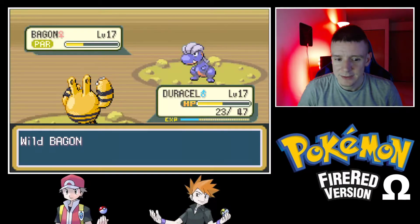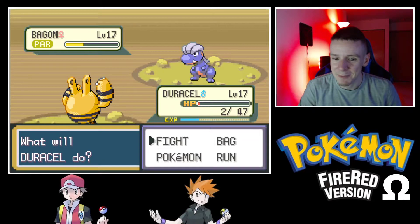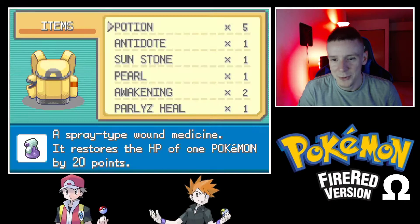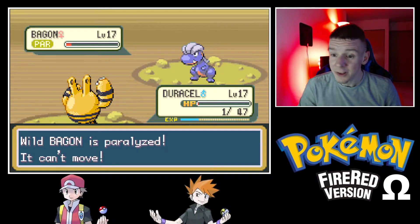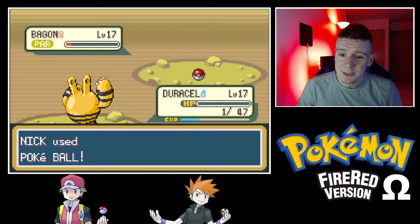I'll use a Potion here to keep my Pokemon healthy during the catch attempt. I needed to get the paralysis — that's what I needed. Let's try one more Potion. Not happening — okay, we'll try Quick Attack. Don't crit. Good, it's paralyzed! Now's our chance — come on, get in the Pokeball! Yes, we caught it! It's a good thing too because it would have killed the rest of the team.